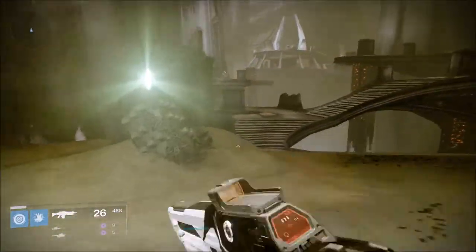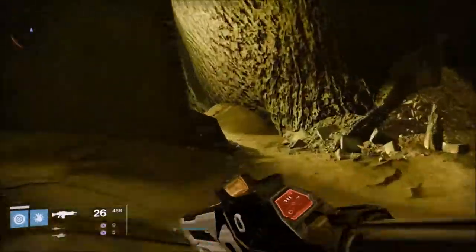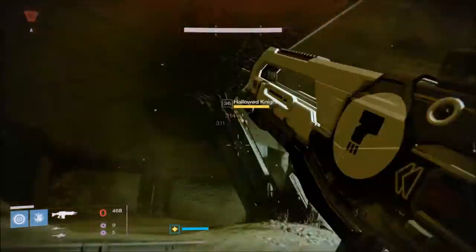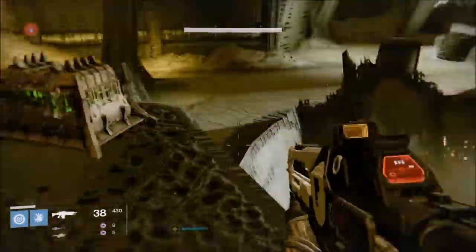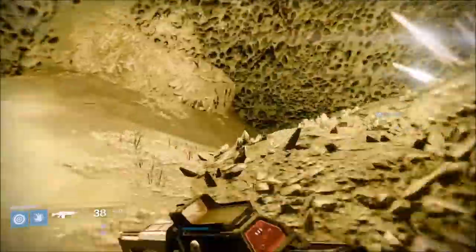And you'll want to go over to the Court of Oryx where you can spawn boss enemies for yourself. Make sure to pick up any chests that you find — get those extra Hattium Flakes and a bit of Glimmer.